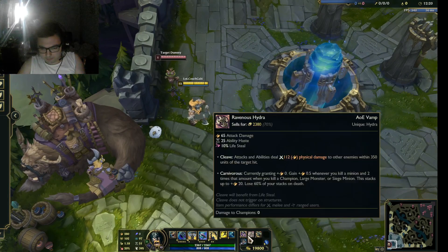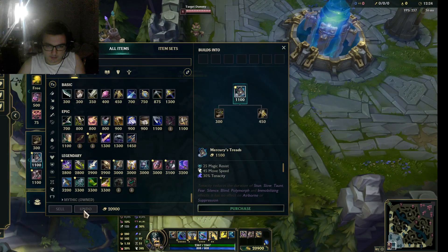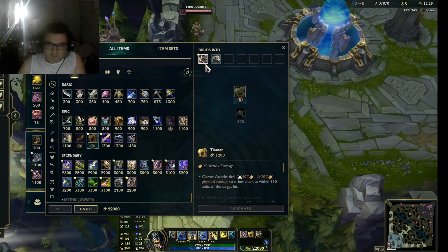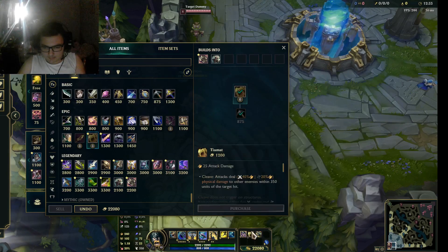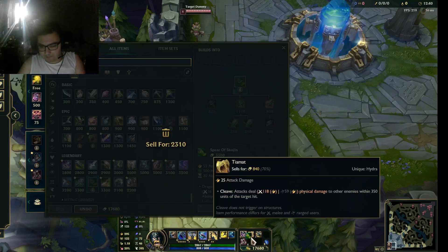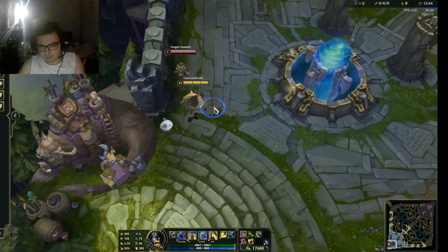You can also just get Tiamat if you want waveclear, and finish Ravenous Hydra later on if you feel like it. You can also choose boots of your choice depending on the game, then get Spear of Shojin or Black Cleaver — so you're less squishy. This already looks like way more tank.